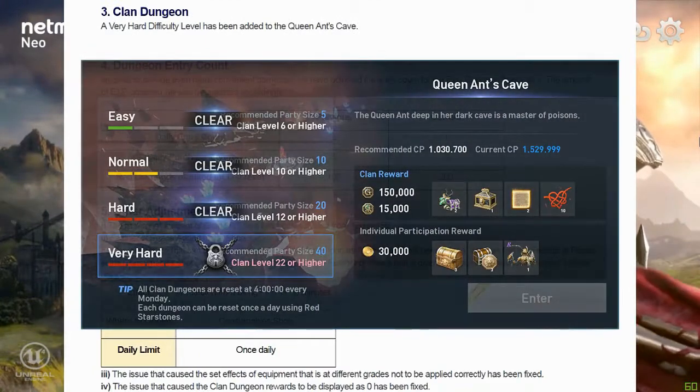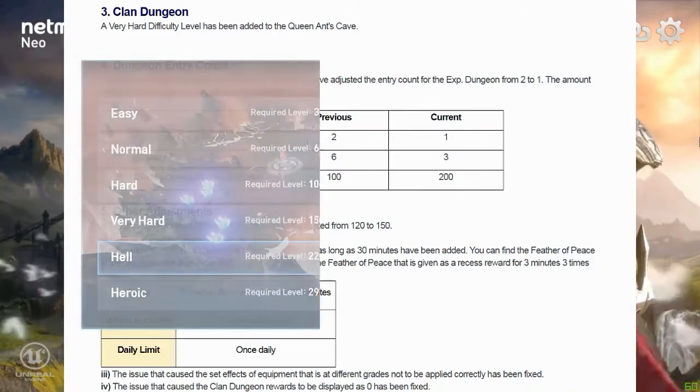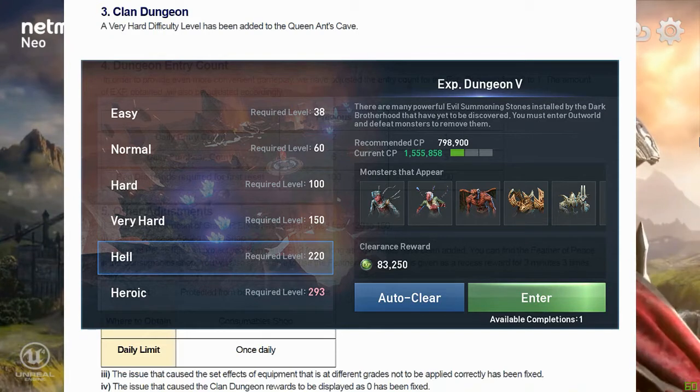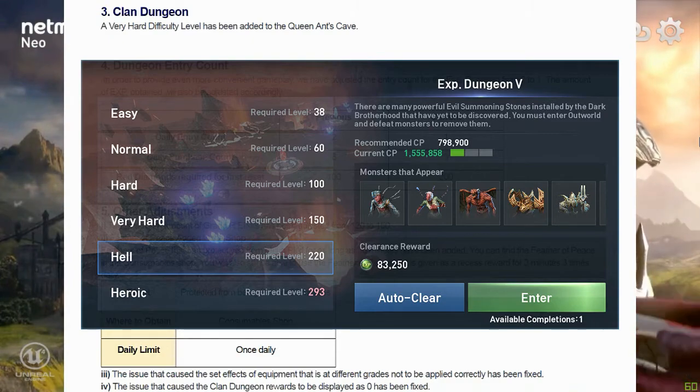Next is the new very hard mode of Clan Dungeon Queen Ant's Cave, which is available at Clan Level 22. Also, Experience Dungeon had been consolidated into one run, with rewards similar to entering twice, as per the heroic mode. No reward changes were made.